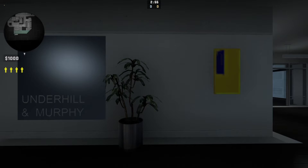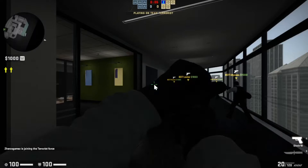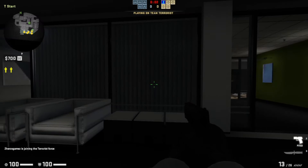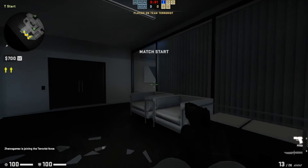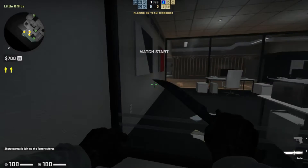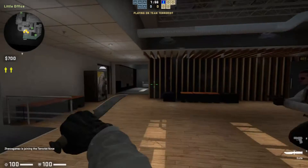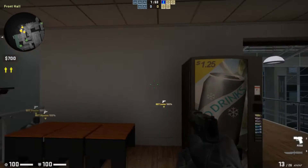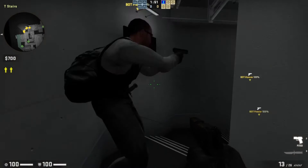Here we are. Let's select the terrorist side and start off by buying a P-250 and nothing else since we got a save. Time to do this. Our teammates started by breaking some windows and I join them. Vending machines selling cold drinks for $1.25 — I'm not going to buy any of those since I can't.